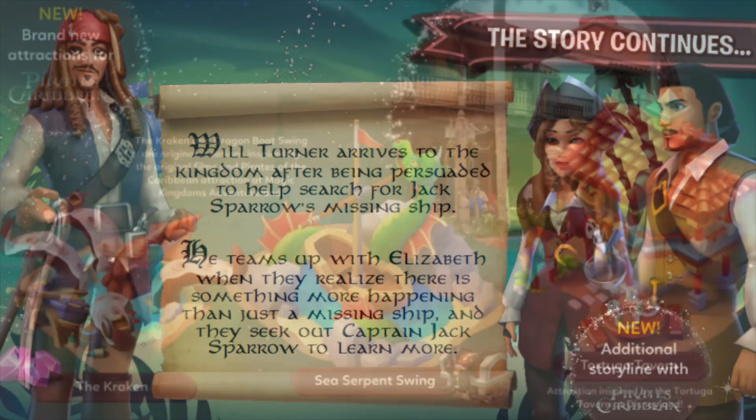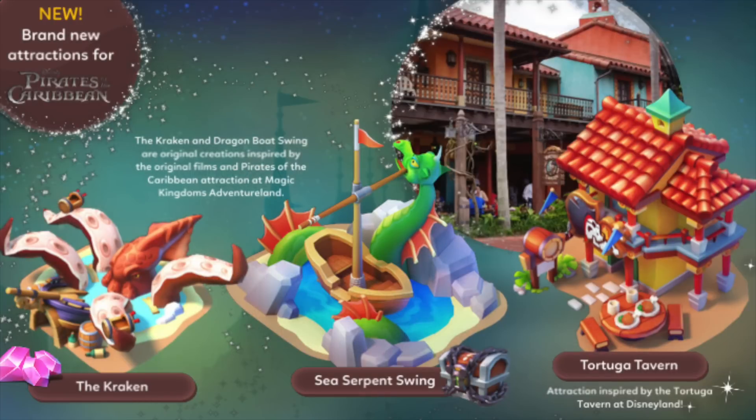With this update also come new attractions. We have the Tortuga Tavern, which you can purchase with potions; the Sea Serpent Swing, which looks like you'll unlock via a platinum chest; and the Kraken, which will be purchased through gems. All these attractions look awesome — probably my favorite right now is the Sea Serpent Swing. If that were an attraction at one of the Disney parks with one of the pirate ships that swings like that, it would be awesome.